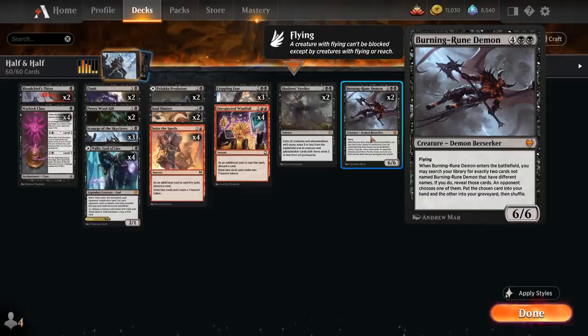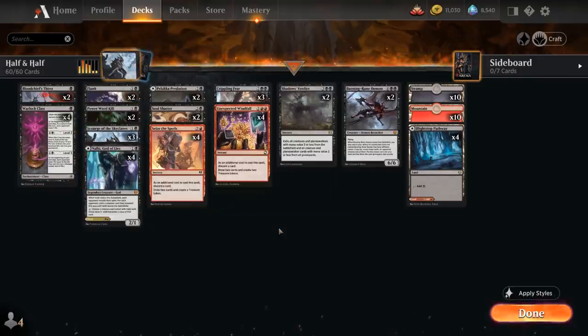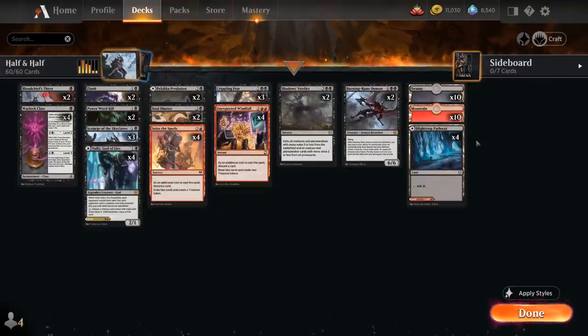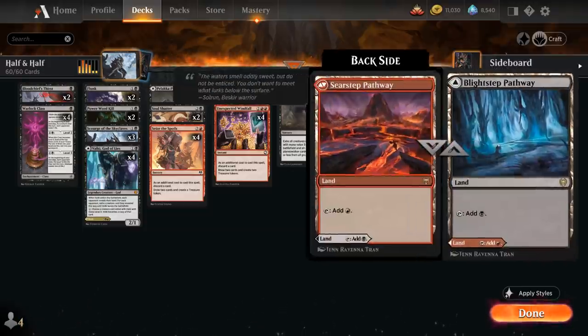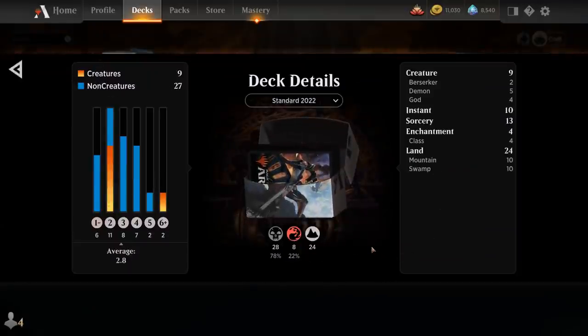The Demon is potentially a way to assemble the combo — we can grab a missing combo piece plus Valki, and the opponent is unlikely to give us the Tybalt Planeswalker, so we can still potentially get our two-card combo. For the mana base we're not playing any creature lands, though you could include a few. We've got ten basic Swamps, ten basic Mountains, and four of the Black Rat Pathway. That's our deck — let's jump into some games.